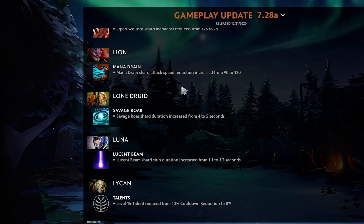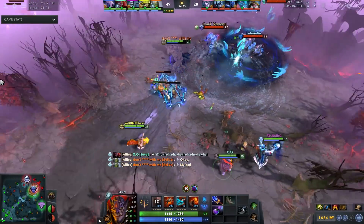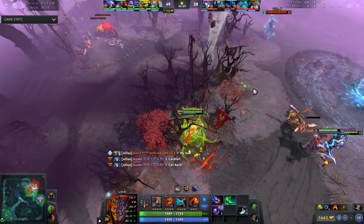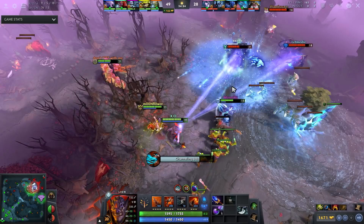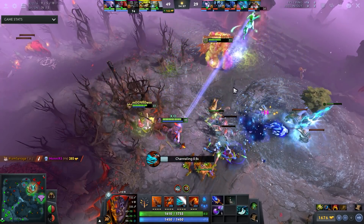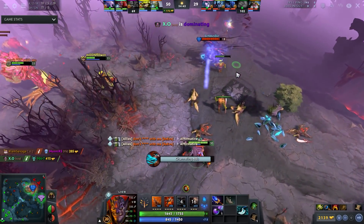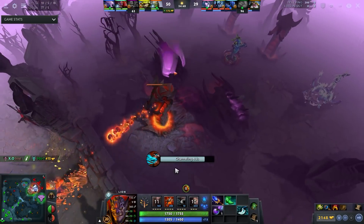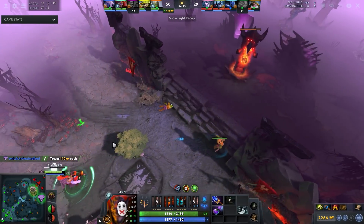Lion mana drain shard attack speed reduction increased significantly. Late game this shard is definitely viable — reducing someone's attack speed by 120 is ridiculous. Most heroes max out around 200 attack speed in a game, so this basically leaves them with almost none. That said, I still don't buy this until you have at least an Aether Lens, otherwise it's useless. You'd want a glimmer, force, maybe Axe first.